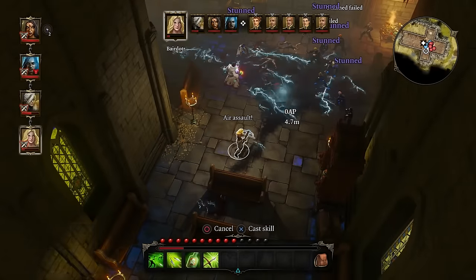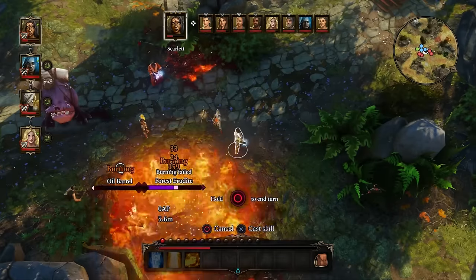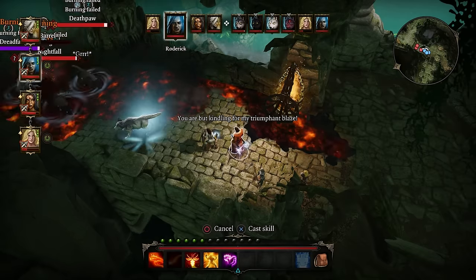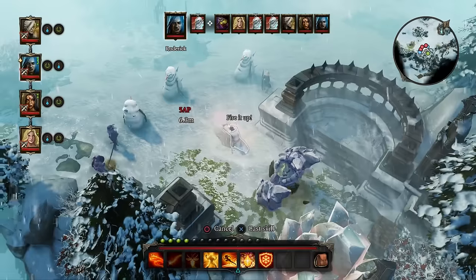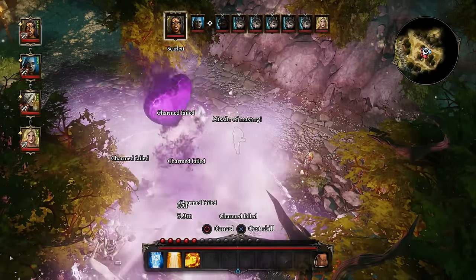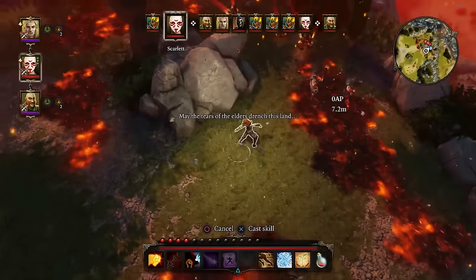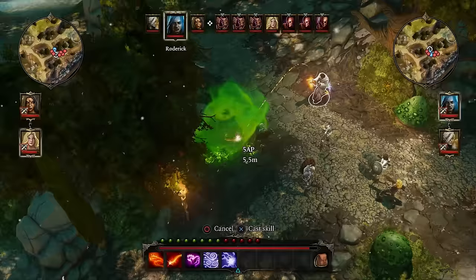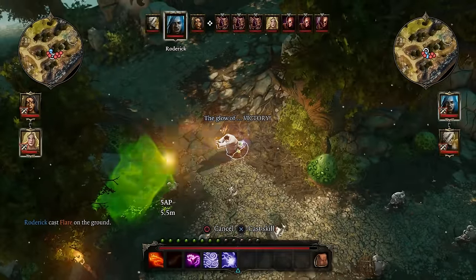Zap water underfoot to shock enemies, or engulf them in flames by igniting a nearby oil barrel. Use of the environment to your advantage — and disadvantage — is key to success in combat. Charm a group of wolves to fight for you with a charm grenade, or put out an ally on fire with perhaps the most powerful weapon in RPG history: the water balloon. The combinations are as endless as your imagination.